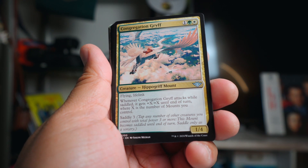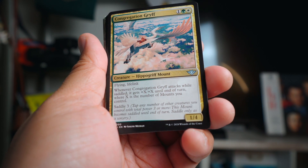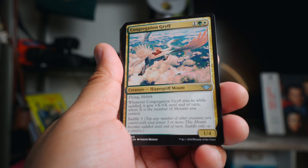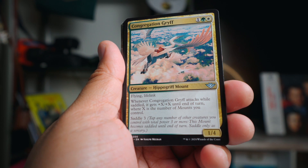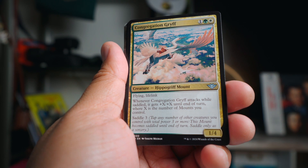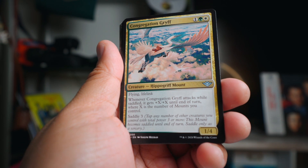Probably even better was Congregation Griff - flying and lifelink, and when you saddle it, it gets plus X plus X where X is the number of mounts you control, and it counts itself. So at the very least it's a two-five, and with the sheep out it was like a three-six, which is really hard to kill. My opponent tried a combat trick that gave double strike and double blocked, but I had a removal spell that removed the one that was double striking, and that was the game right there.